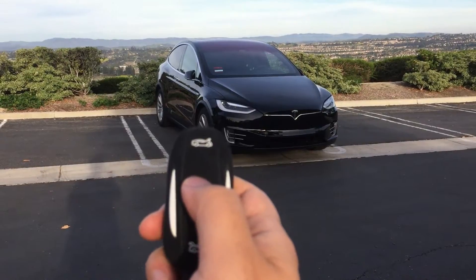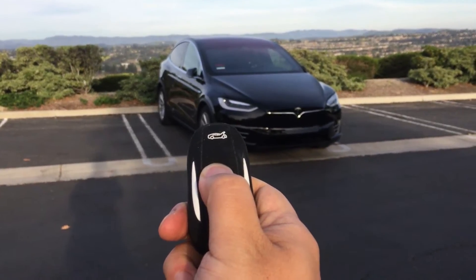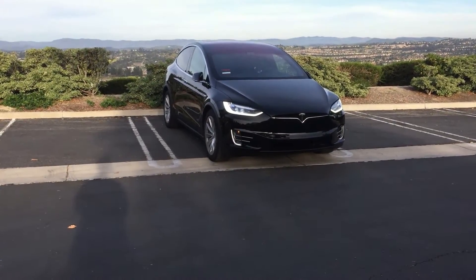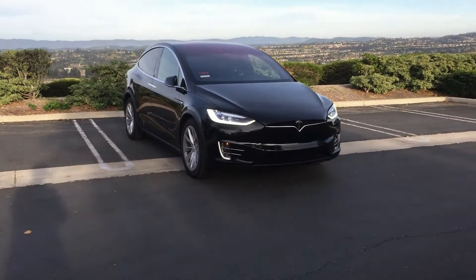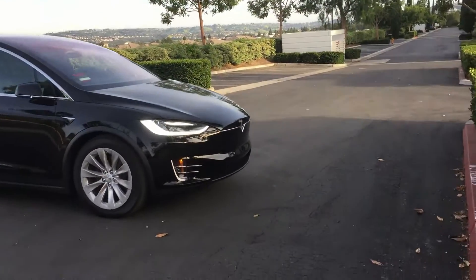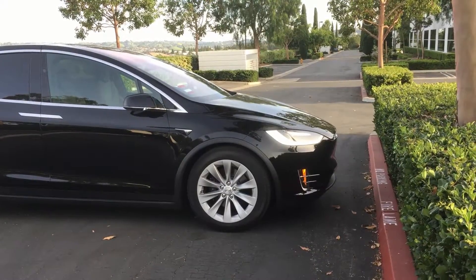So I'm in the parking lot right now. To summon the car forward, I need to press the center of the car until it blinks, then press the front. It's coming to me — it's going to go until it detects an obstacle in the front. Stop, stop, stop. Okay, I didn't do anything.